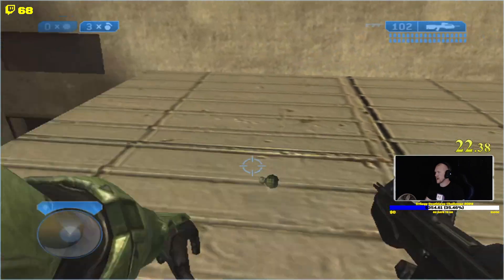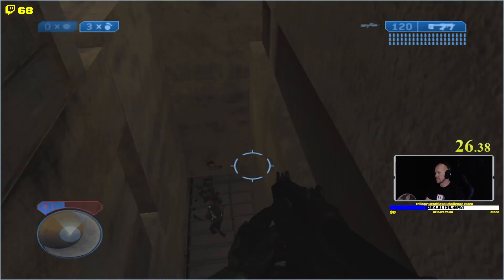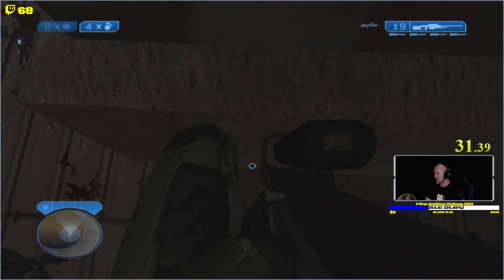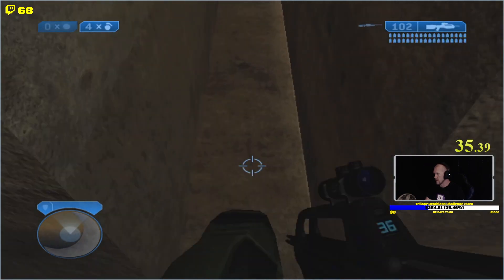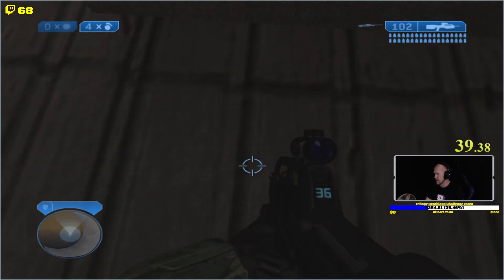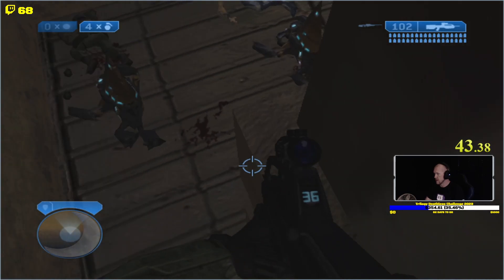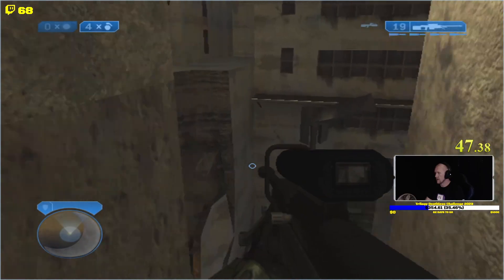Right here you have to do a grenade jump — you don't jump high enough on Classic. But I drop down here, grab the snipe, and then you need to crouch jump into this little ledge right here. Then you want to jump through this hole in the wall. It's a little weird to get down. Sometimes it takes a couple of tries, but it's not hard to do. You just have to not suck. But I suck, so — all right, there we go, we got it.